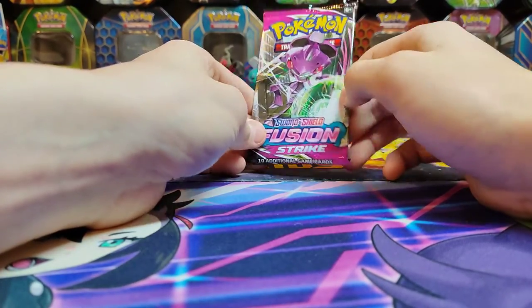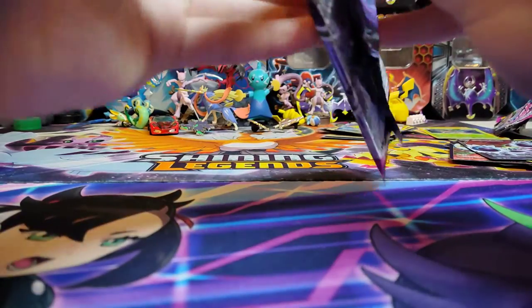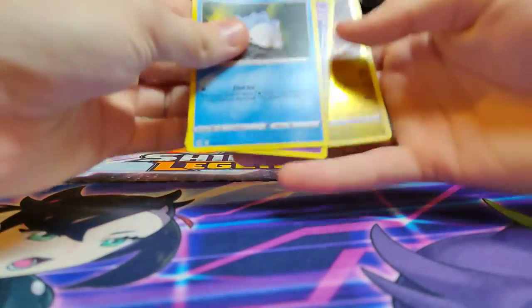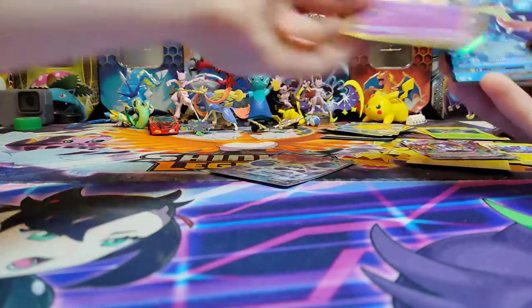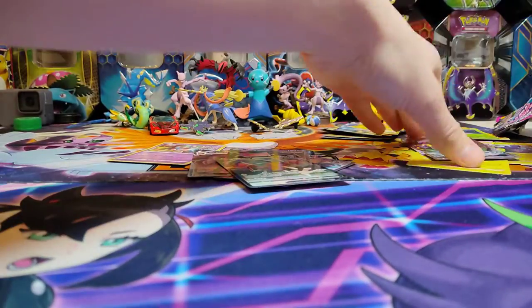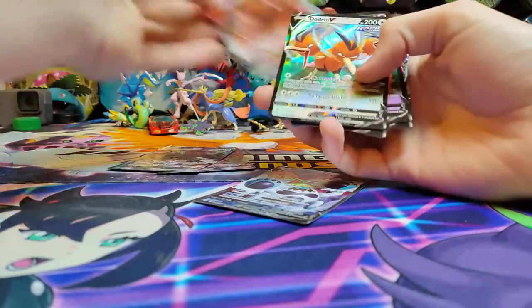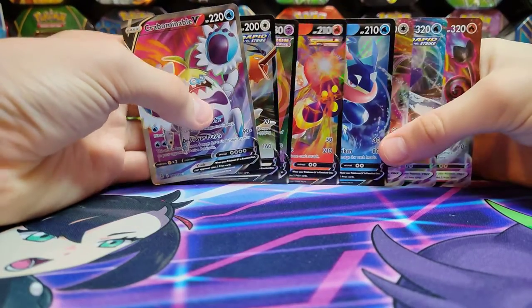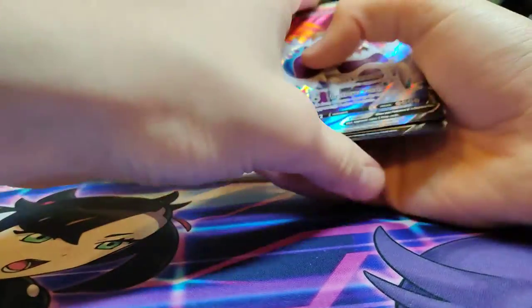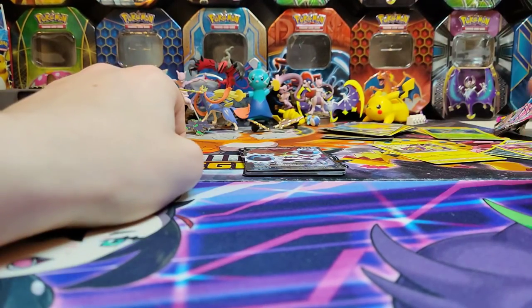Alright, so we got a Corviknight. Here's the final pack of the box — a Genesect pack. Let's see what we can get. Nothing. Alright, let's count what we got: three, four, five, six, seven, eight. This box was definitely average, I think. Nothing too good, probably not a lot of value here. But you know, it's still fun to open and I didn't pay any money for it. I will see you all next time — bye!